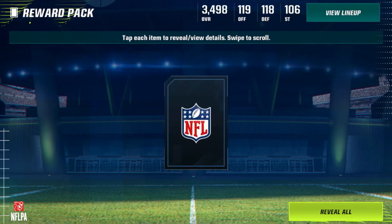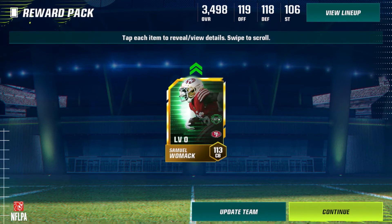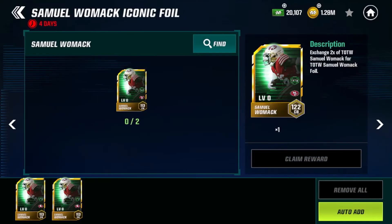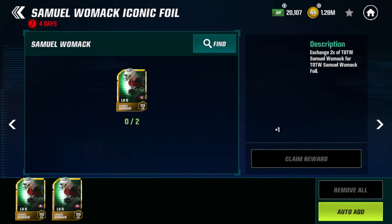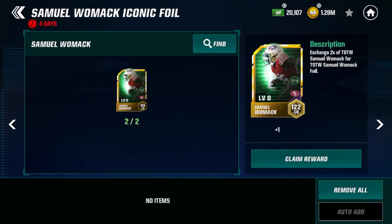Now, I don't believe I'm going to be able to do a 122 every week for Team of the Week, because you do have to get a lot of players from packs. A lot of the players I got were from the legacy trades from our Madden 22 stuff, so getting a 122 every week is not going to be feasible. But every month or so I'd probably be able to get a 122 if I save up from packs.